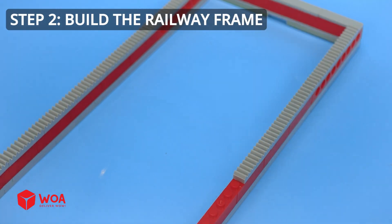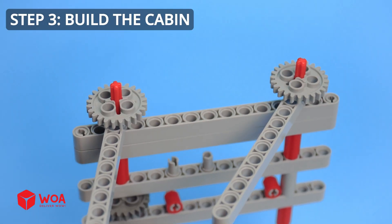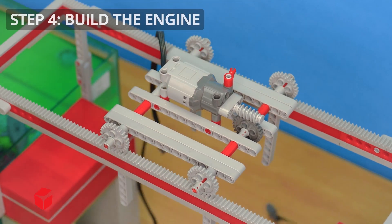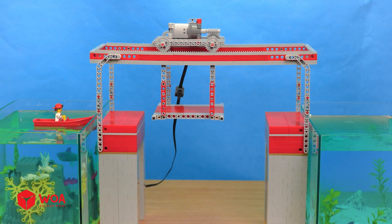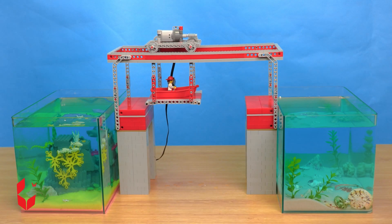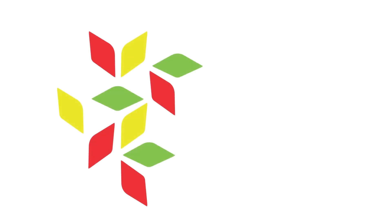Step 2: build the railway frame. Step 3: build the cabin. Step 4: build the engine — I'm moving! Okay, I lose. Step 5: buy the audio.